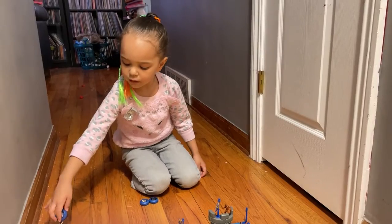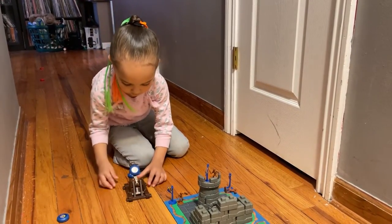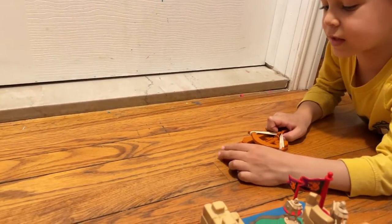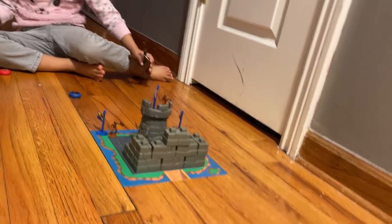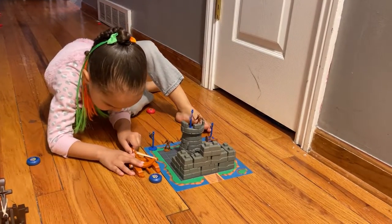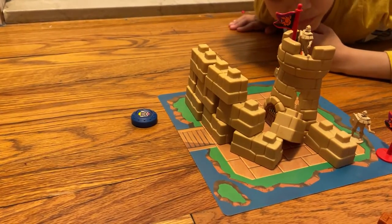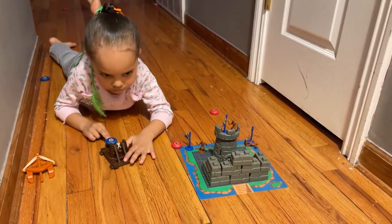Okay, Vivi, you get to go first — crossbow or catapult? The catapult. Okay honey, give it a shot — aim real carefully and pull it down for the power, see what you can do. Real close! Okay Ben, your turn — crossbow or catapult? Crossbow. Okay, the crossbow is the best of all time. Good try. Okay, Vivian has opted for the crossbow this time. Pull that back and move it right up to the chip — make sure you're aiming right at Ben's stuff. Let's see what you can do.